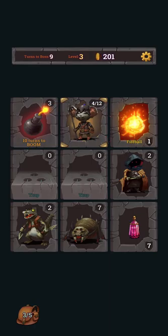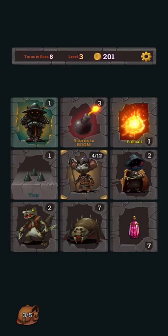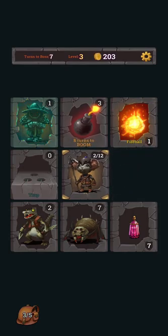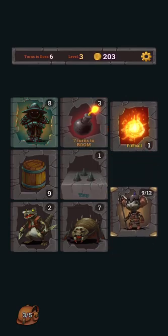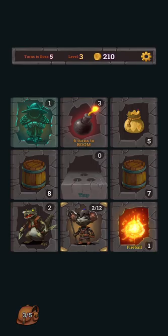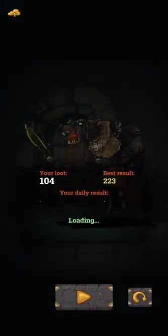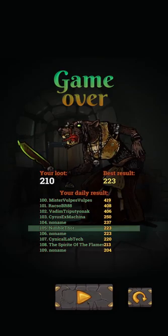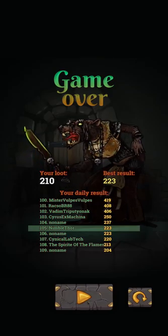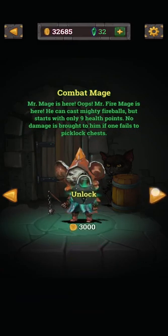There was a potion right next to us. We're going to go up to the loot box and hope it gives us something awesome. There was a bomb, so now we have to move away from it as quickly as possible — we have 9 additional turns before it explodes. As long as we stay away, it's fine, and we can still attack other cards. We died — I thought we had recovered HP by taking that potion, but we died instead.